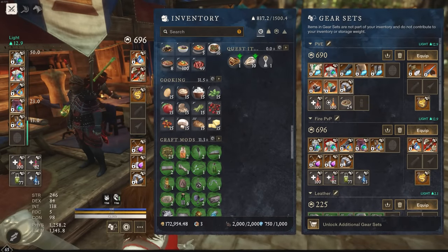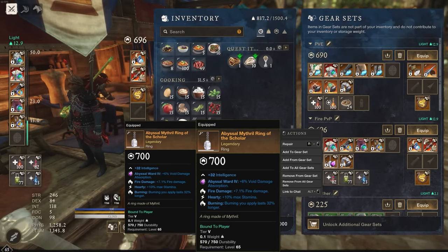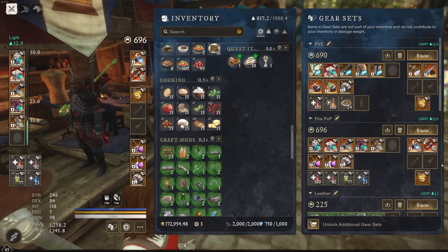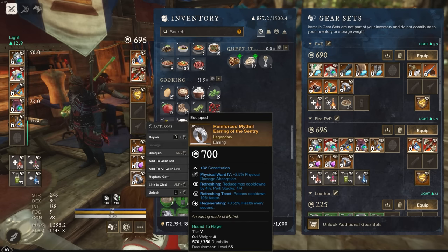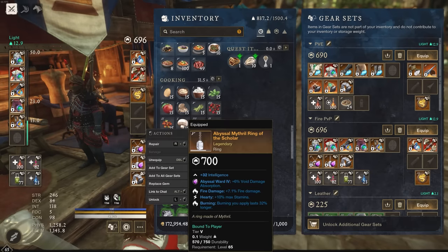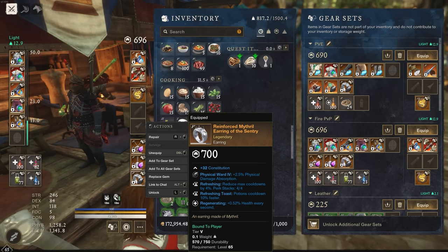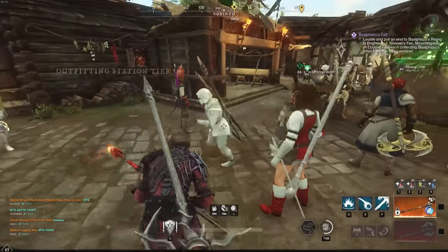Here's one I rolled and kept for myself — this earring right here, which shows as a ring due to the bug. It has Refreshing, Refreshing Toast, and Regenerating. You want to craft the earrings, choose Refreshing and Refreshing Toast as your two chosen perks, and the third perk will usually roll something very good because the perk pool is so small. You can sell them for very good gold.